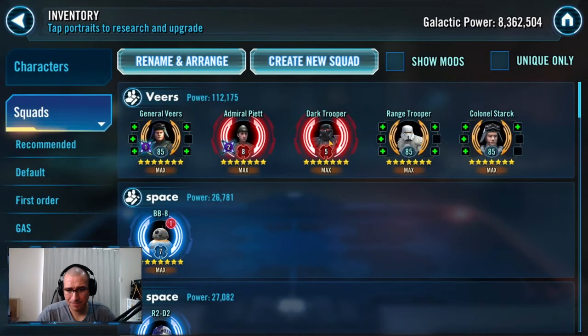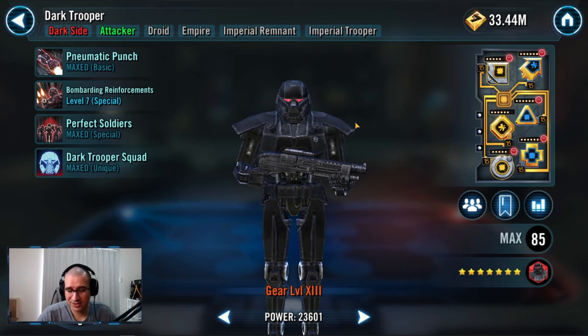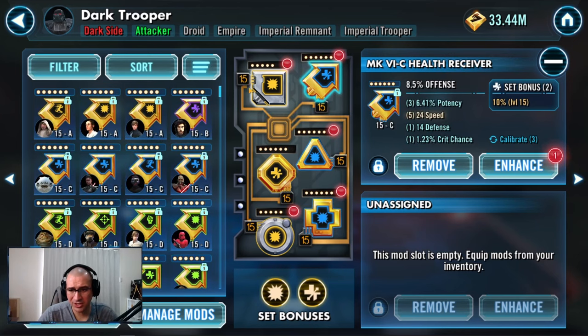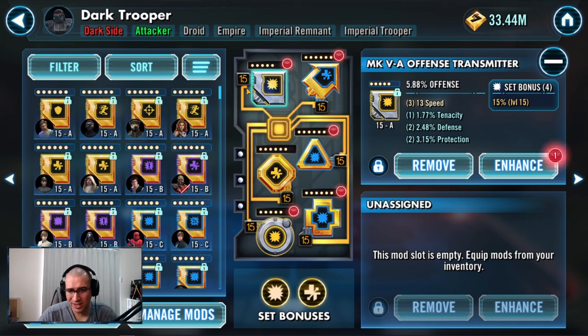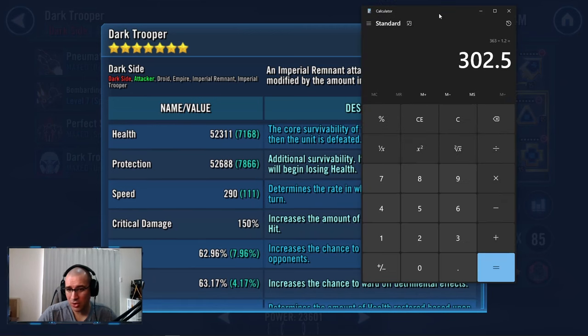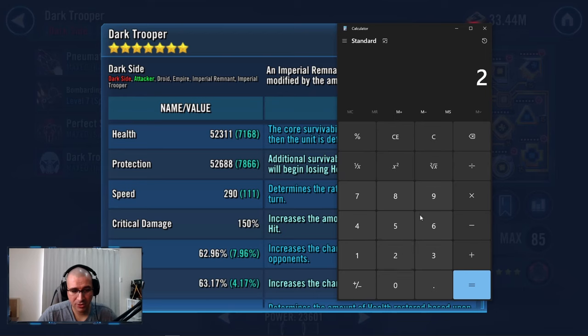Dark Trooper is my second fastest. You can go Range or Stark instead, but I chose Dark Trooper because Veers, Piet, and Dark Trooper are always in the team whether it's 3v3 or 5v5. My Dark Trooper is at 290 base speed, but 290 plus 20 from Veers' lead means he acts at 310 — which clears that 302 threshold. You can use Perfect Soldiers to push turn meter throughout the team if needed. For my third fastest, I divide 310 by 1.2, giving a minimum of about 259.